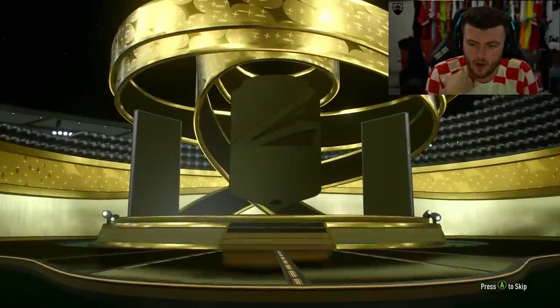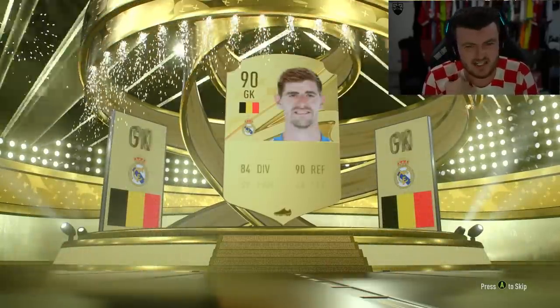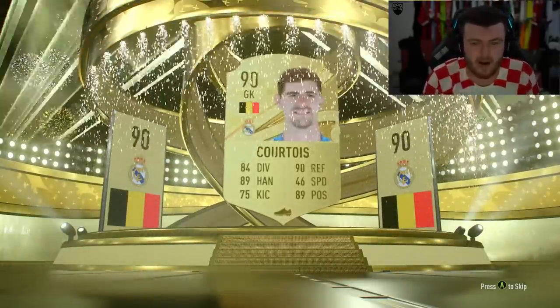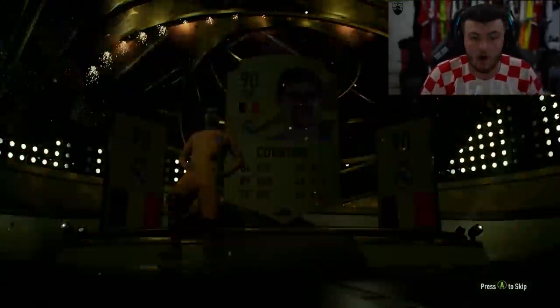Alright, first one — no World Cup Phenom, it's going to be a walkout. Oh, Belgium — 90 rated Courtois, not bad. This counts on my RTG on Xbox, so fodder is not horrendous.